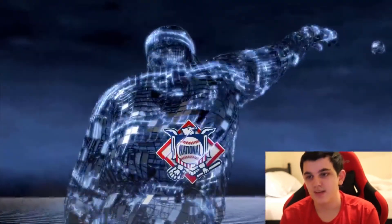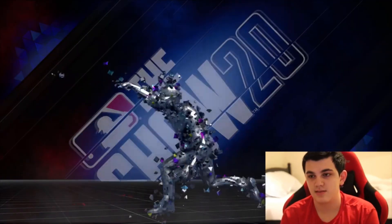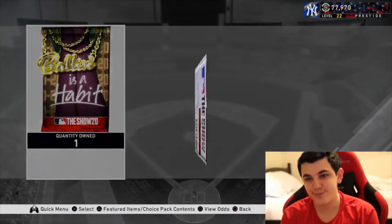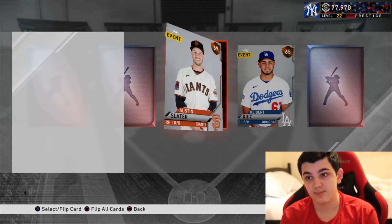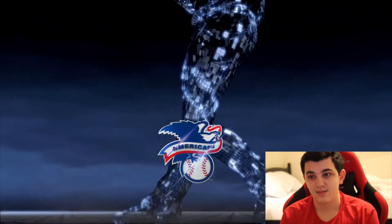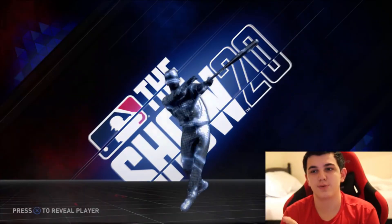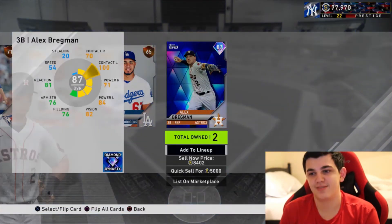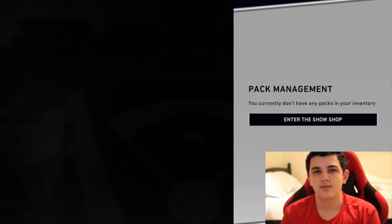National League starting pitcher — please be someone who's actually expensive... It's Walker Buehler! Why is it Walker Buehler? All right, one more pack — oh, two diamonds! Can this card be worth something please? American League... no, no, no — it's Springer. Okay, that was the same graphic it was with Springer. American League third base — I think this is Bregman's thing... yeah, Bregman. So I pulled two diamonds and they're both dirt cheap.